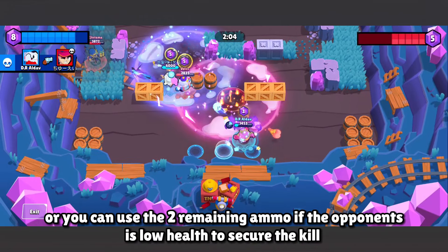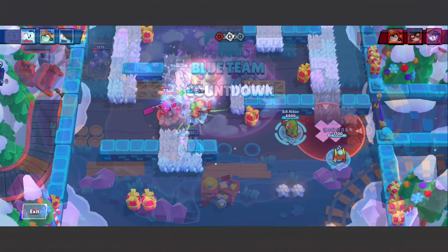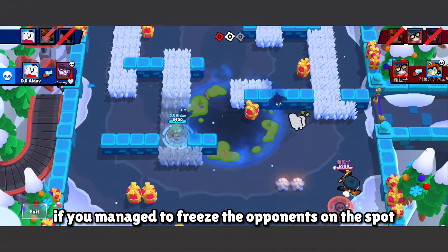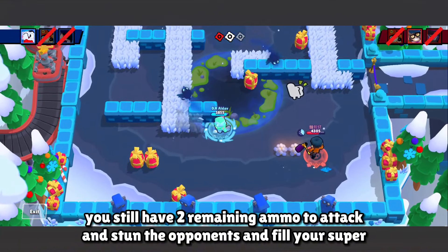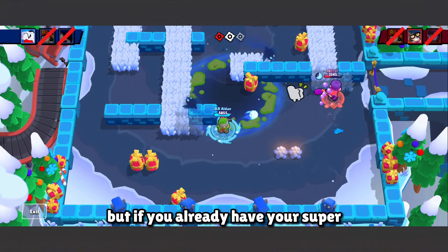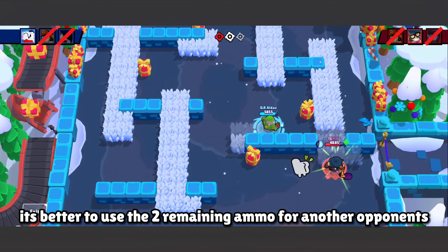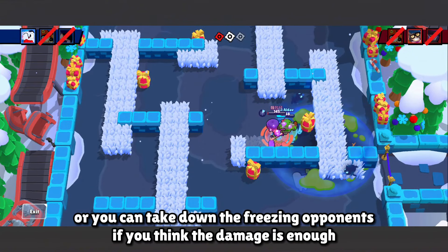Or you can use the 2 remaining ammo if the opponent is at low enough health to secure the kill — just make sure to land the attack. Also, if you manage to freeze the opponent on the spot, you still have 2 remaining ammo to attack, stun the opponent, and fill your super. But if you already have your super, it's better to use the 2 remaining ammo on another opponent, or take down the frozen opponent if you think the damage is enough.